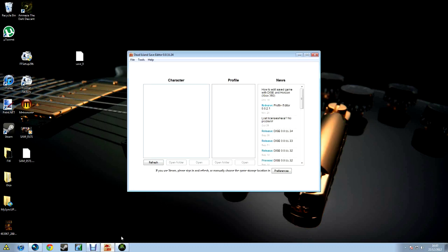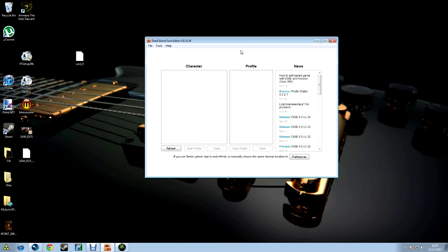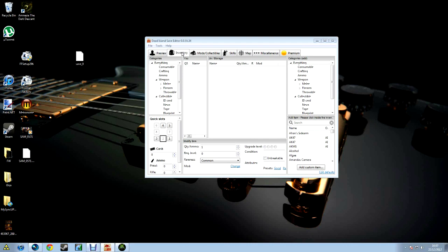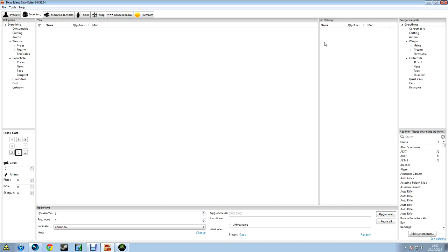Open up the Dead Island Save Editor — that should be your basic screen. Drag in your Save Zero and drop it into Character. You'll get all this information — don't change anything on this page, but you can change everything in your inventory. Over here you get all your weapons, and in the bottom right there's every single weapon and piece of equipment in the entire game.